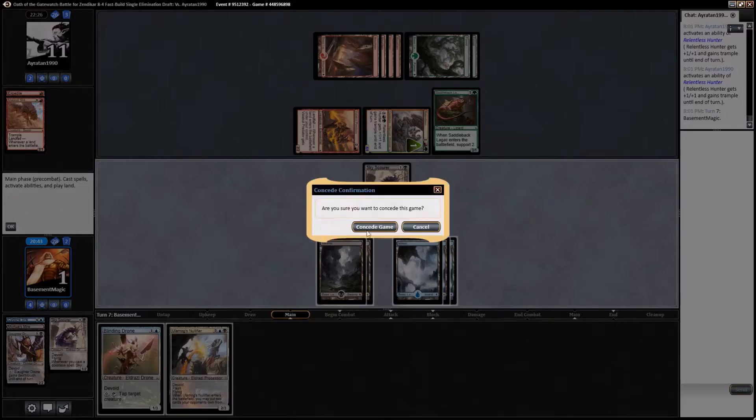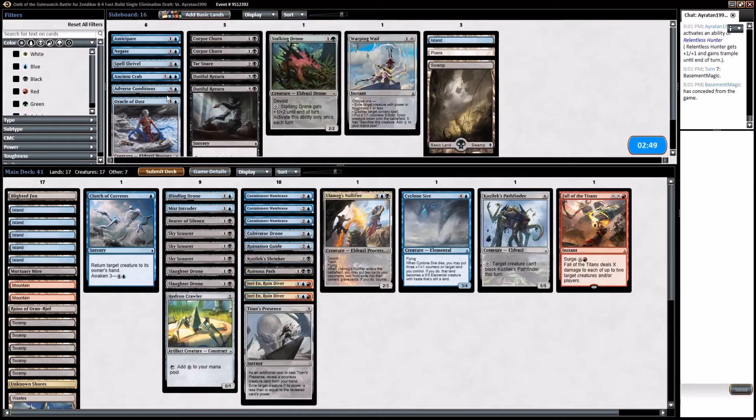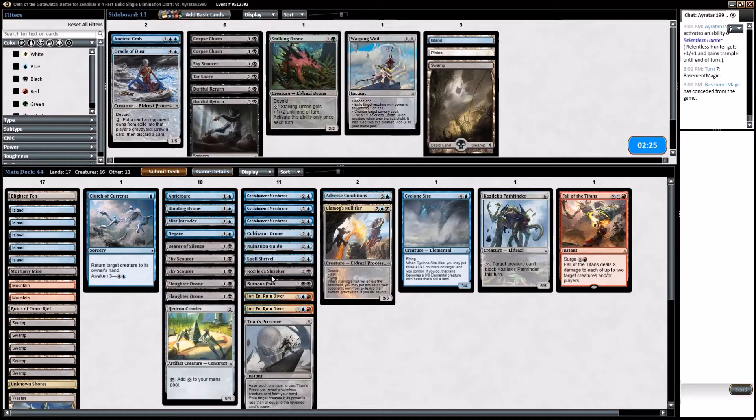We'll go ahead and concede there. Very aggressive deck and his is better at it than mine, so I think we want to bring in all the control-style stuff we can afford to. We can take out some of the — Slaughter Drone is actually very good in this matchup if we can get a colorless source. Take out a Skyscour.